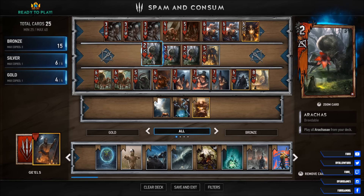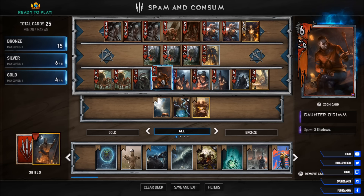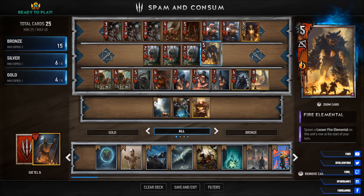More spamming can furthermore be done with the Gaunter Odim, which will give you 3 Shadows. Each is dealing 1 point of damage to a non-gold unit on your opponent's side of the field, as well as the Fire Elemental. The Elemental will produce 1 lesser Fire Elemental at the start of each of your turns, meaning the longer the game goes, the more stuff is on the board.